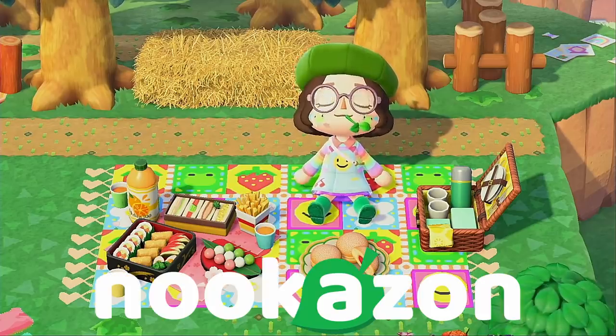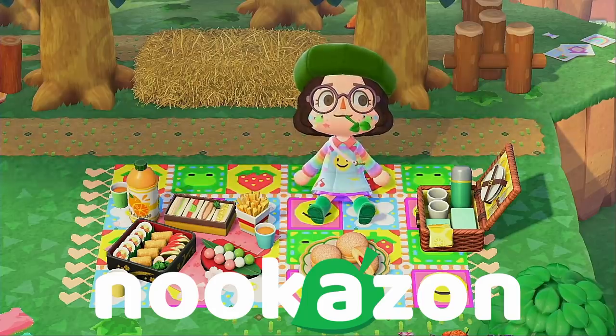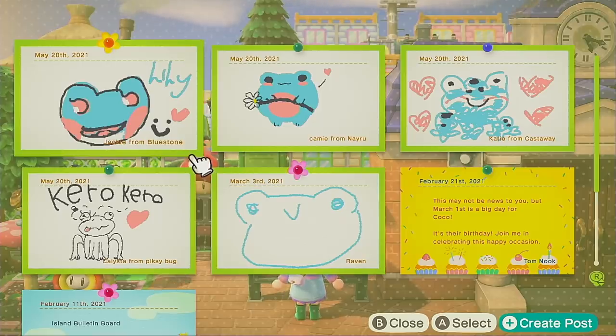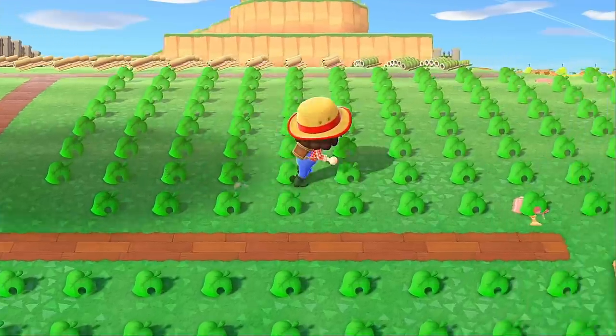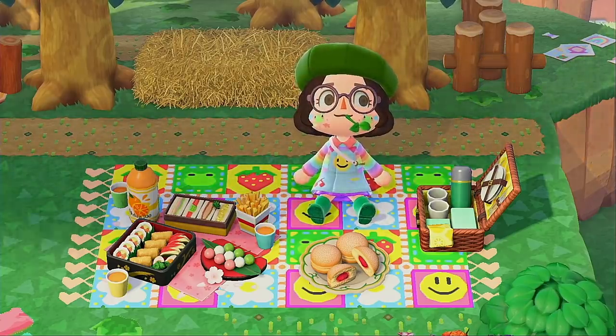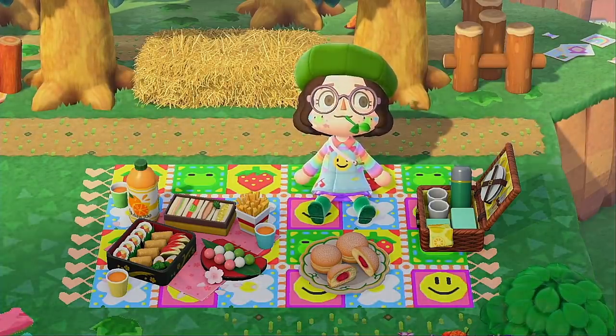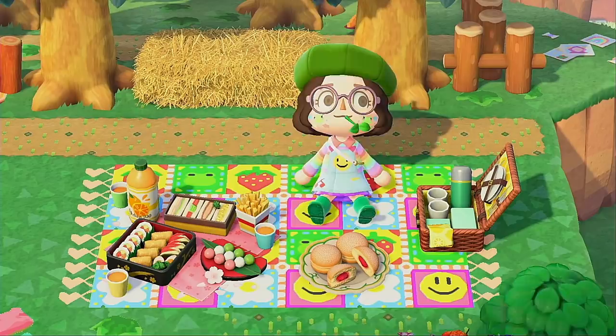I did want to give a quick shoutout to Nookazon. Not only will I be mentioning how to utilize Nookazon to help you think of ideas for your island, but they are the perfect way to trade and sell in-game items and to find services like bulletin board drawings, mystery bags, yard sales, and so much more. Once you finish watching this video and have some new ideas for your island, head on over to Nookazon.com to buy or trade any items you may need.